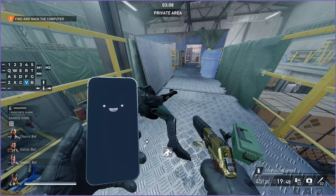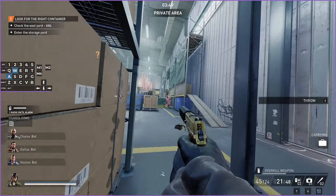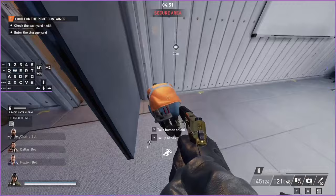You can kind of do those two objectives at once, which is really convenient. You don't really need the zipline skill on this map. It does help because it puts the zipline at the location where you need it, but if you're playing solo you're going to have to go around the whole map anyway to look for the QR code guys. If you're playing with multiple people, you can just have one person grab the zipline as their objective — but honestly it kind of seems pointless.